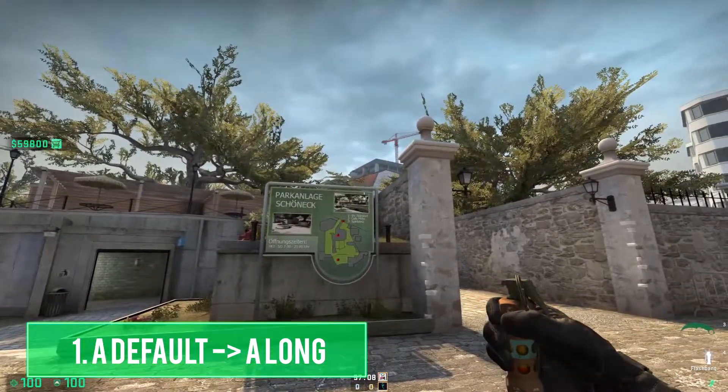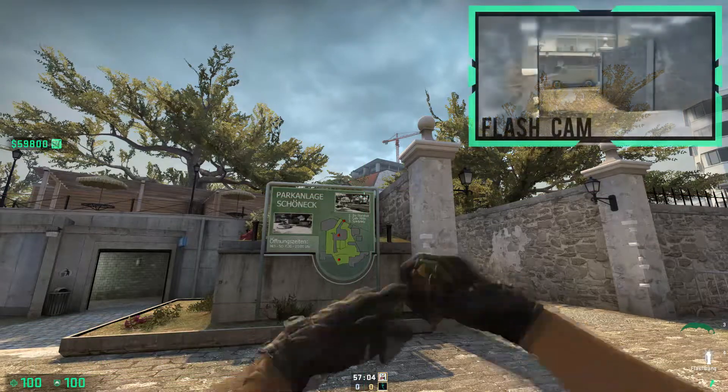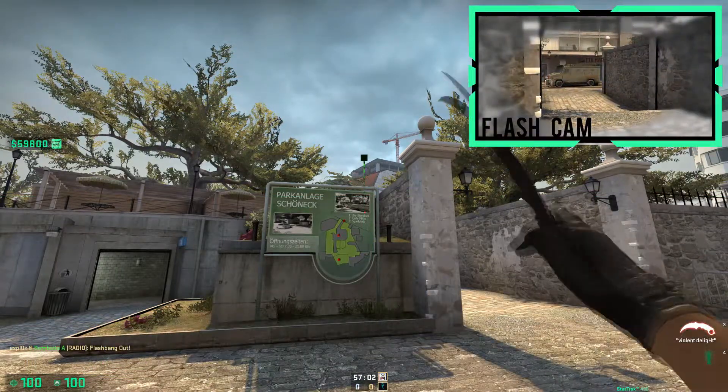Position yourself in this corner, then look up at the side and aim at this dark spot, slightly down, then left-click throw. You may need to check the setpos possibilities.